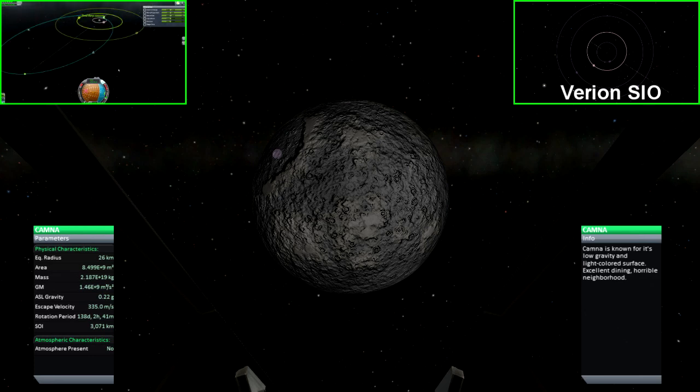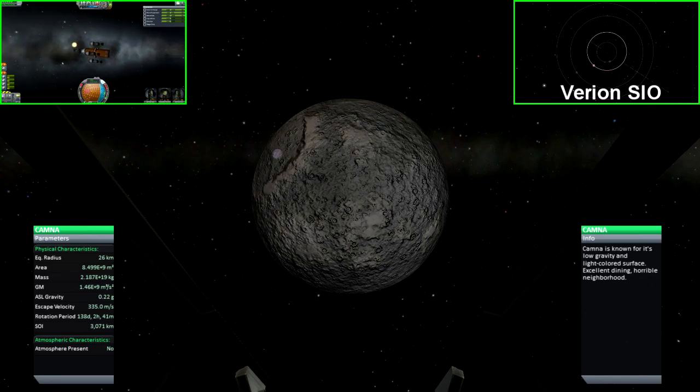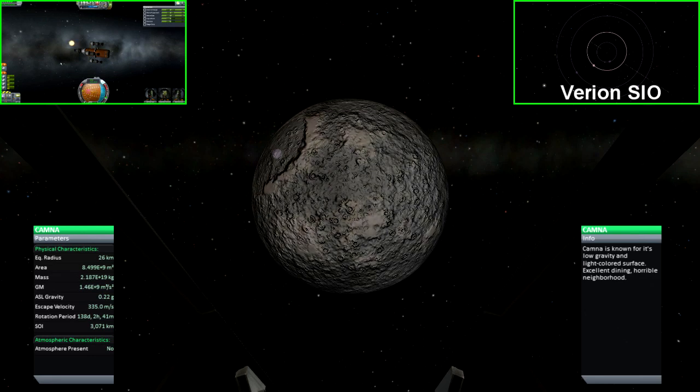Kamna is the final moon to orbit the Virion system. It is a very small moon with low gravity that makes it easy to land on, though the surface is rigid and rocky, meaning there aren't very good landing sites other than the plateaus on top of the mountain ranges.